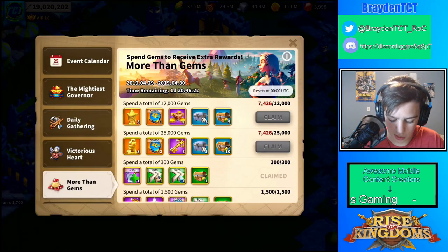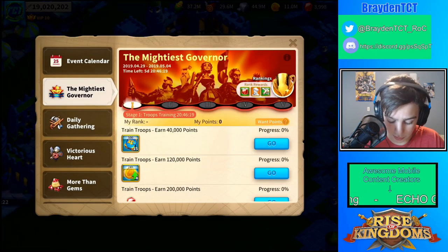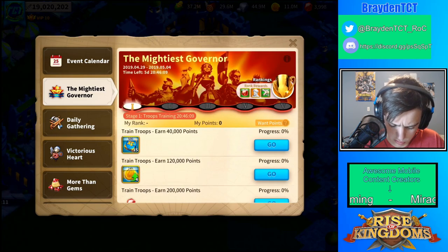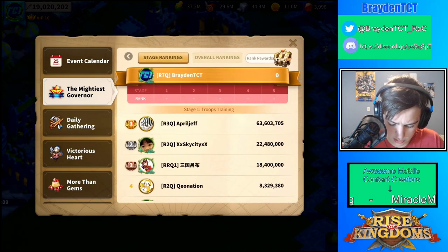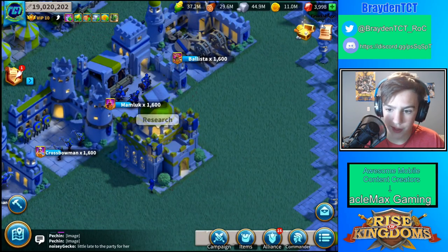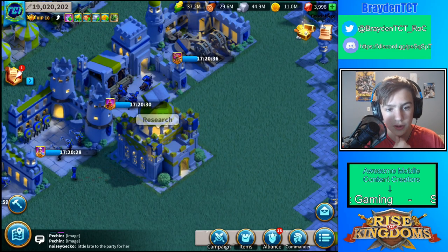There are no new power events except for the Mightiest Governor, but I don't really try for that. Except for Saladin — I bet people are going insane on Mightiest Governor for Saladin right now. Good luck to whoever completes that, because the amount of money they're going to have to spend to get Saladin on the first time — oh well.